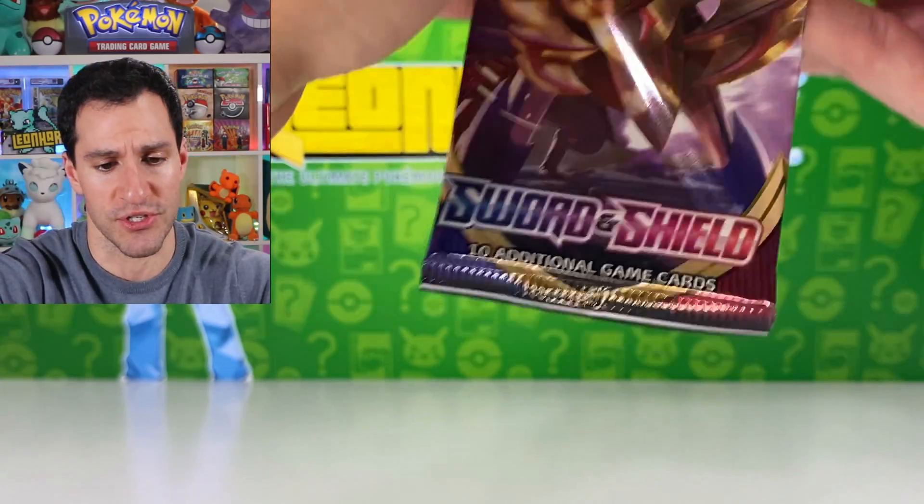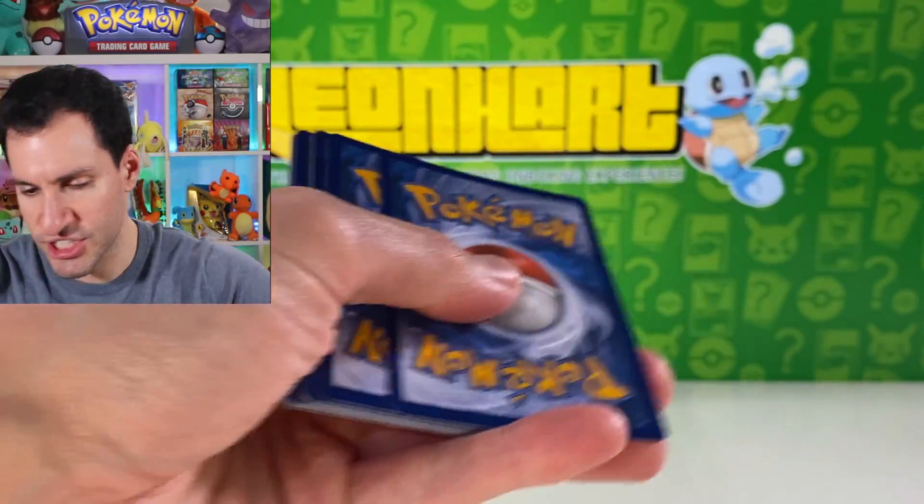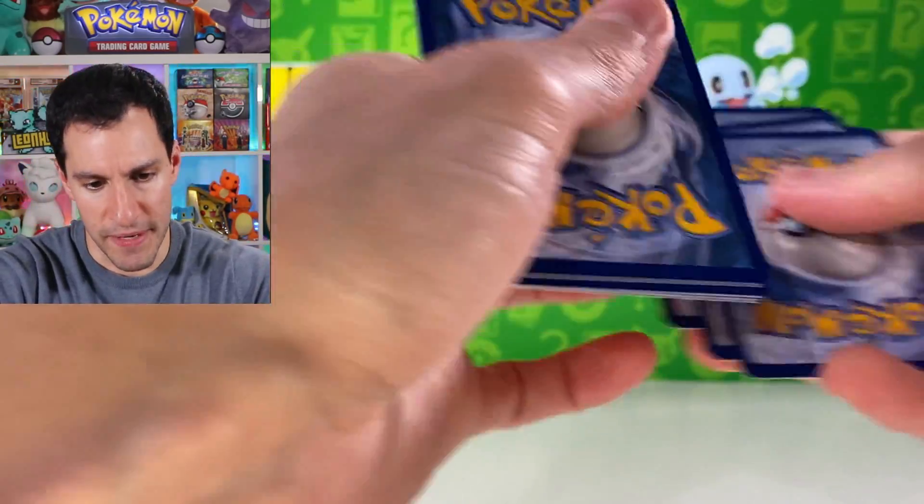Great Ball, Squirtle, Blipbug, Rhyhorn, Cufant — hey, it's Torkoal and he's got the good stuff V, ultra rare once again. Let's continue the Sword and Shield opening, the search for the golden Zashian which has kind of eluded me.